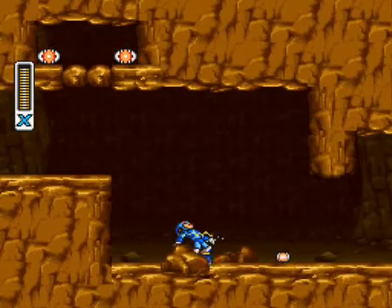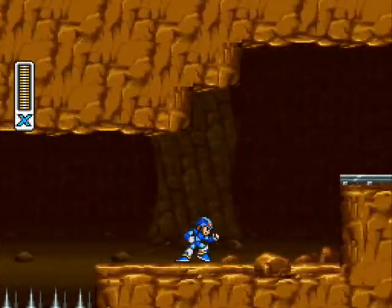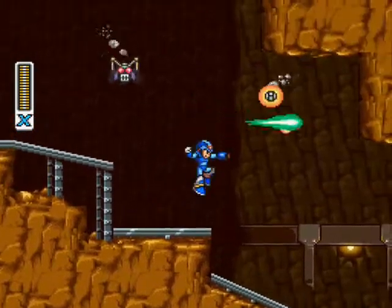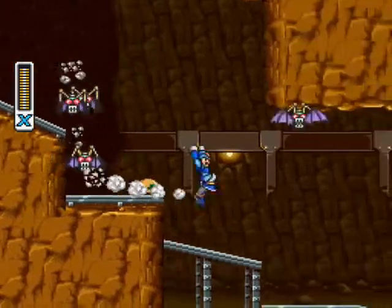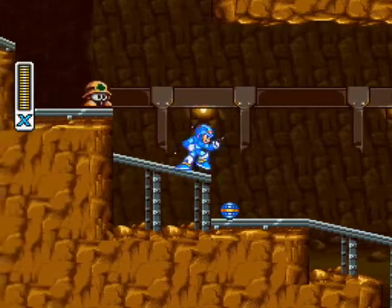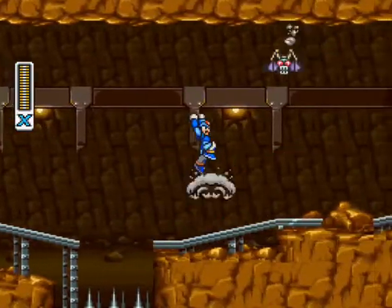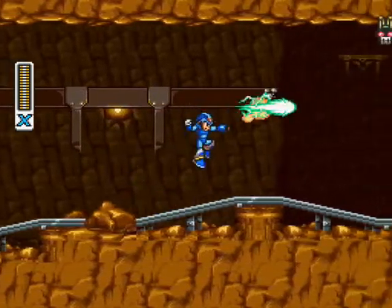Basically, if you're at max health, the energy you pick up actually goes into your sub-tank, and then you can use that energy later on to heal yourself when you actually need it. I like it a bit more than E-tanks, actually, because it allows me to actually pick up health and there's a reason for it. I'll just pick up health I don't need anyway, but it's actually justified in this case.